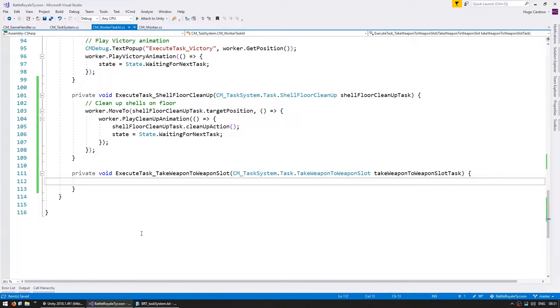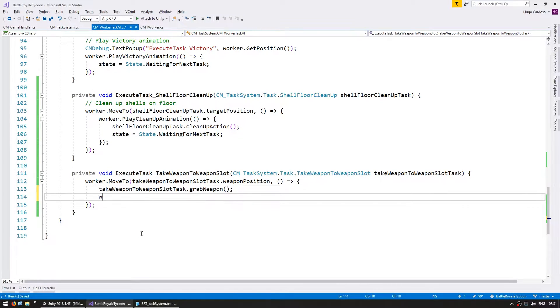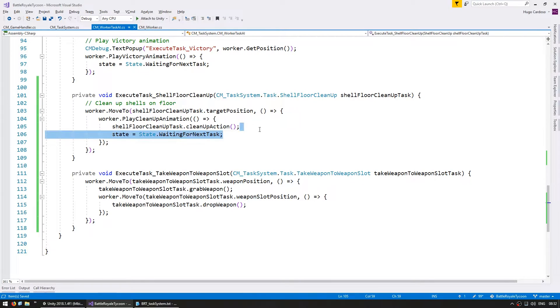So let's make a private void that takes a TaskSystem TakeWeaponToWeaponSlot task. In here, let's make him execute the task. First of all, we go to that position — worker.Move2 and we're going to move to the take weapon to slot task weapon position. When we get there, let's grab the weapon — do the grab weapon action. Once we grab it, then we're going to do a worker.Move2 and we're going to move to the weapon slot position. When we get there, execute the drop weapon action. And once we do, we go back to idle.